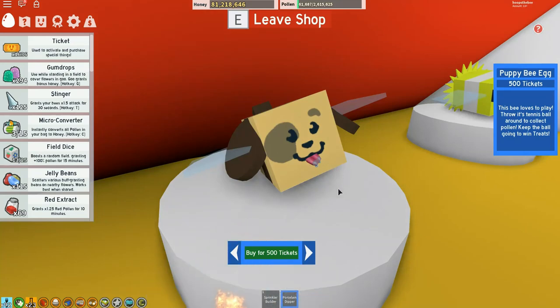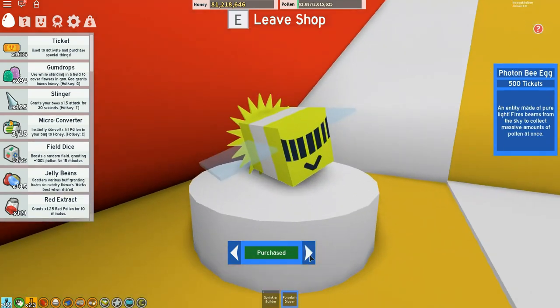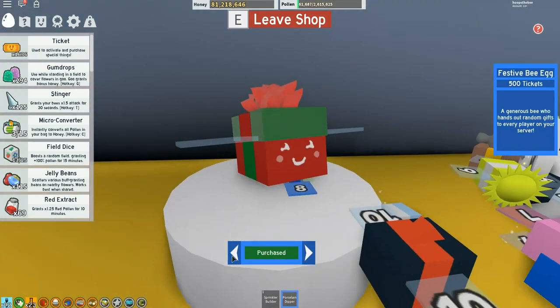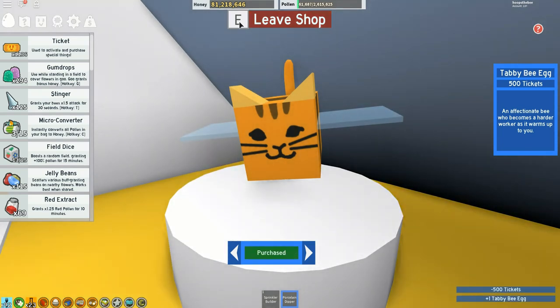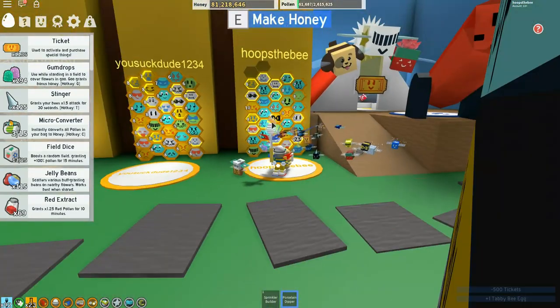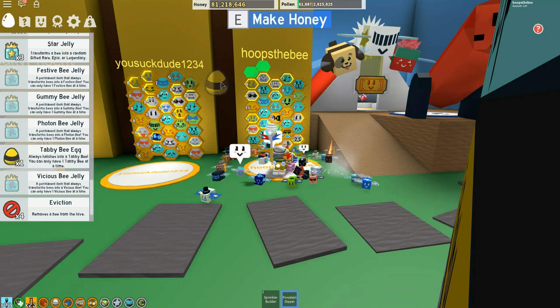Will I get the Puppy Bee? I already have the Photon Bee. Or will I get the Tabby Bee? I already have that one — wait, I'll get these two a little later. I think I'm going to go with the Tabby Bee because of its special scratch ability and I can level that up quickly. Let's go ahead and buy the Tabby Bee for 500 tickets — that still gives me a lot left over — and pop this egg into the hive.